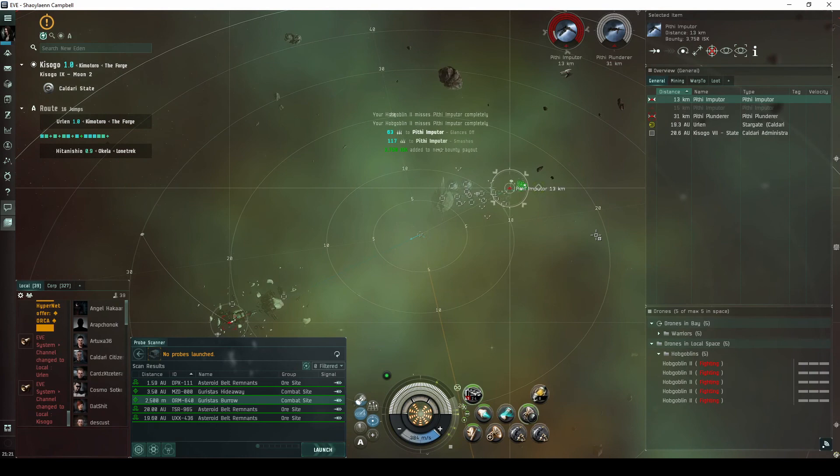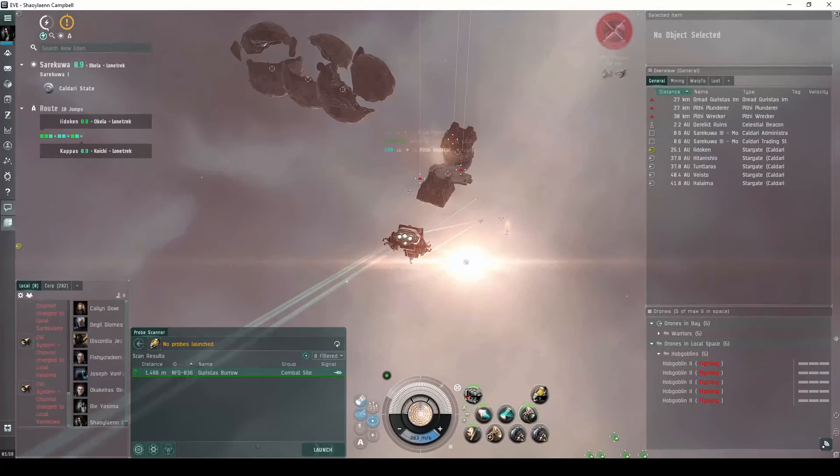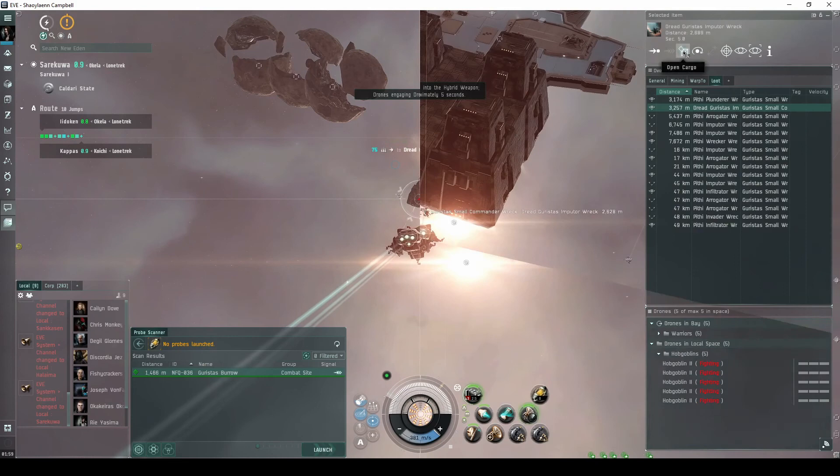The fourth wave spawns three or four Garista's Frigate NPCs near the base, and must be destroyed to spawn the fifth and final wave. The fifth wave spawns up to three Garista's Frigate NPCs near the base. If you're lucky, the final wave in either configuration will include a Frigate identified as a Dread Garista's.